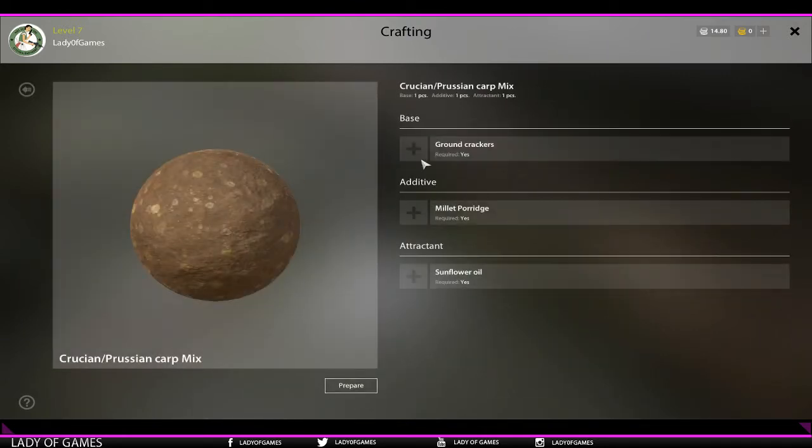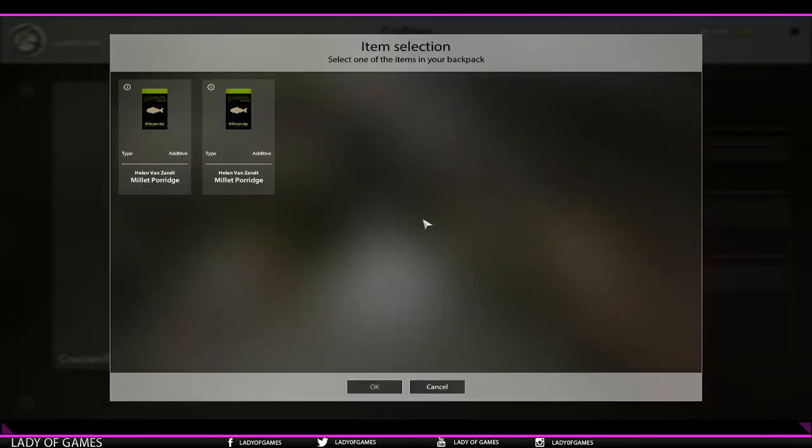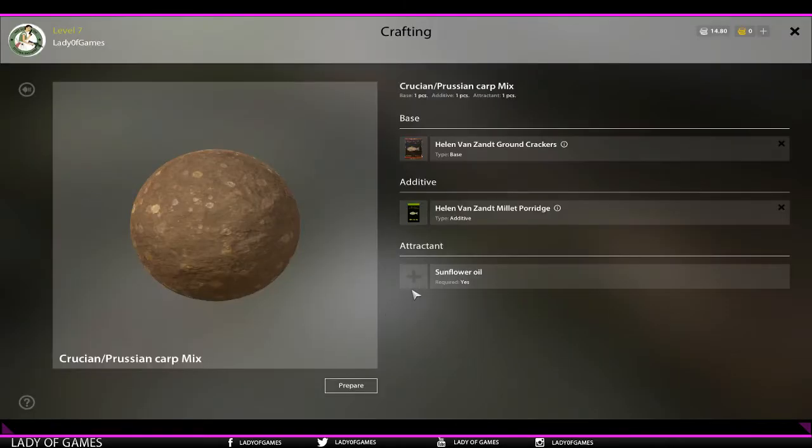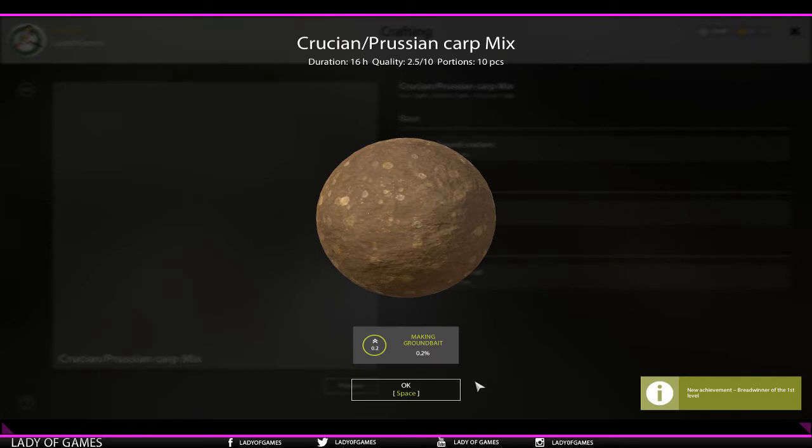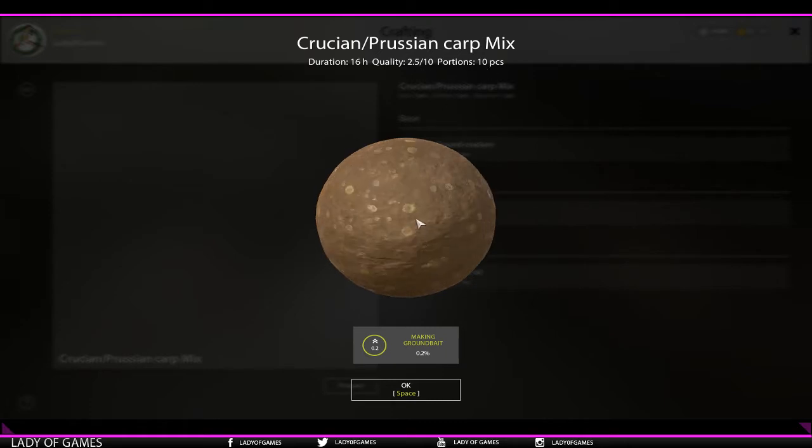Ground bait — I purchased this one, so we're going to put in ground crackers. There we go. Add miller porridge. Awesome. And sunflower oil — fingers crossed, sometimes you can fail at it. Yes! There we go. That took a bit. Here we see the following: duration 16 hours, meaning one ball will last for 16 hours. The quality is two and a half out of 10 — bad quality — and our portion is 10 balls. Our making ground bait skill has increased.